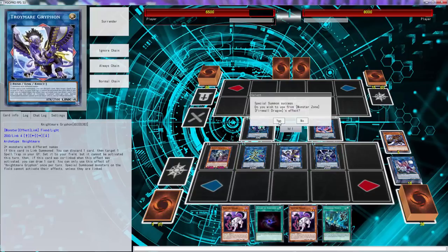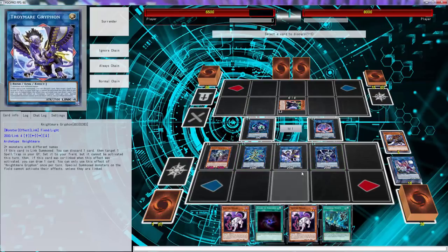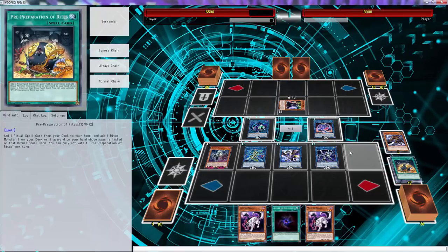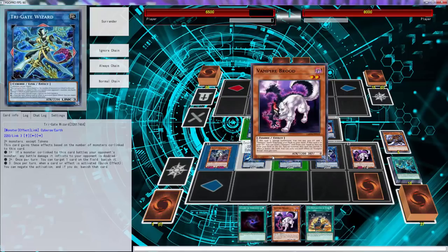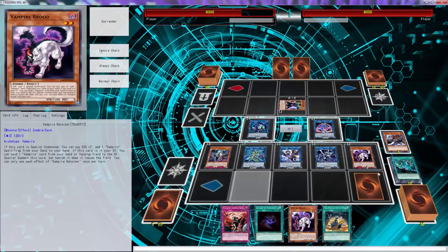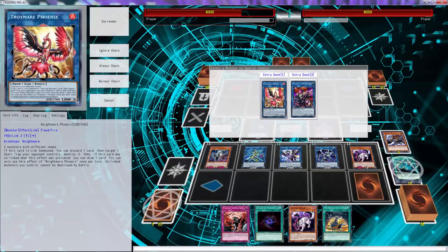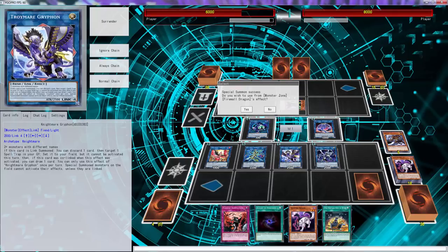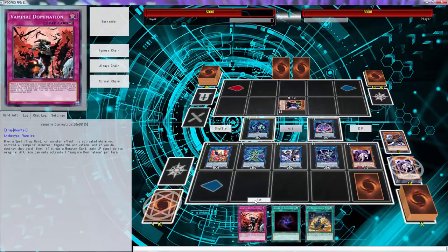Now go into Troymere Griffin using Goblin and Vampire Sucker — that's a Link 4. Use Firewall to search Brood, then use Griffin's effect and discard any of the cards you drew — don't forget you still have three more cards. You can set a Spell or Trap; I choose Preparation because it's good. We special summon Brood, use Retainer's effect to search Vampire's Domination. Then go into Troymere Phoenix — and we've actually linked our opponent.